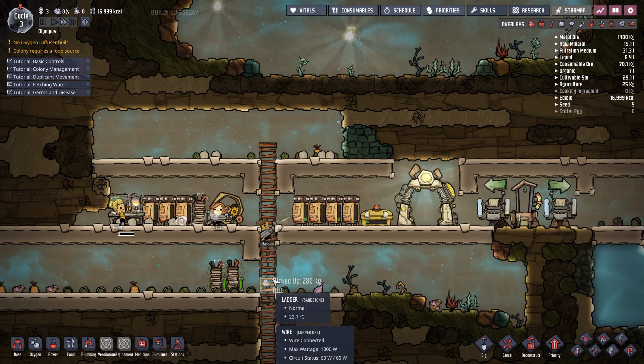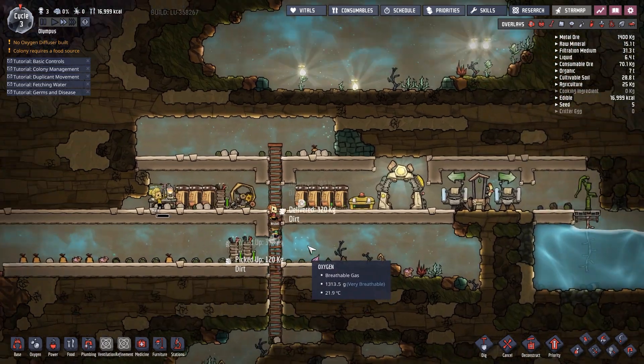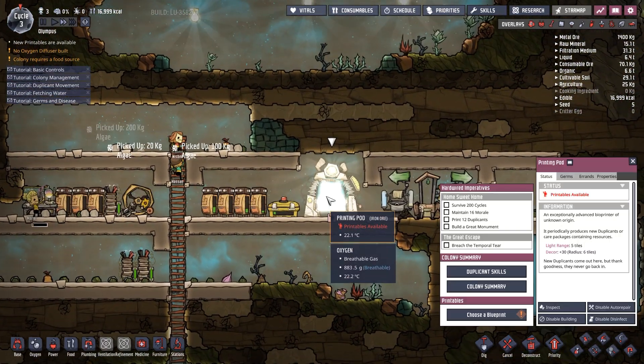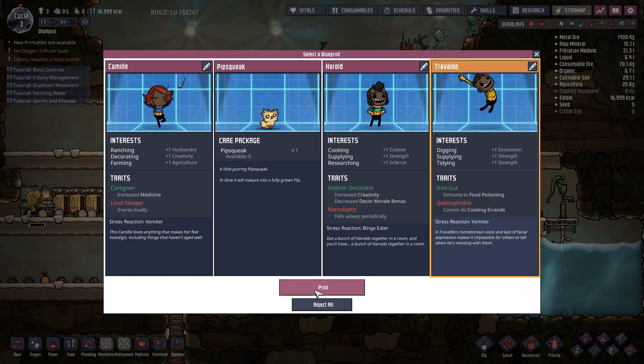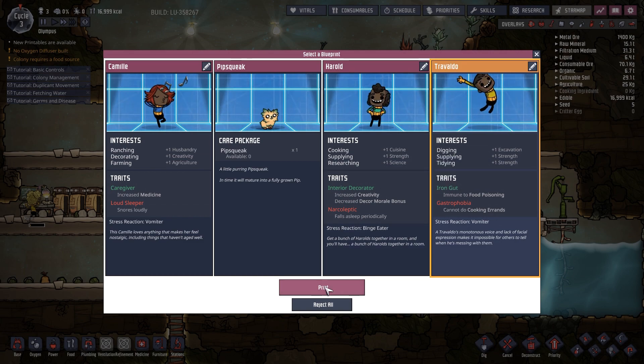Print one duplicate. I'm thinking I want to give these guys time to kind of store everything we've mined up currently. I think we'll go with this guy — even though he can't do cooking errands, that's fine, we have plenty of other cooks. He is immune to food poisoning, he doesn't fall asleep, he doesn't snore loudly. Plus excavation strength and strength — those are all very good things. So we'll go and print those guys out.